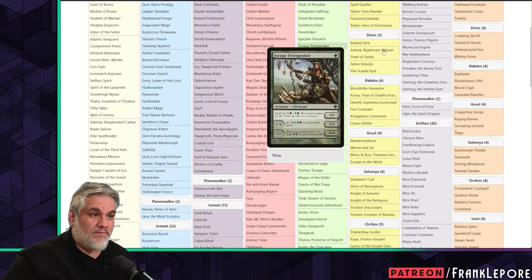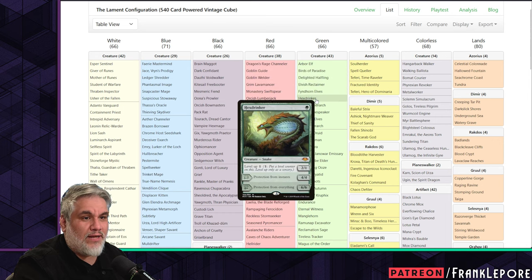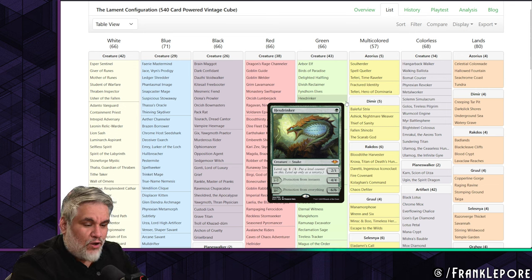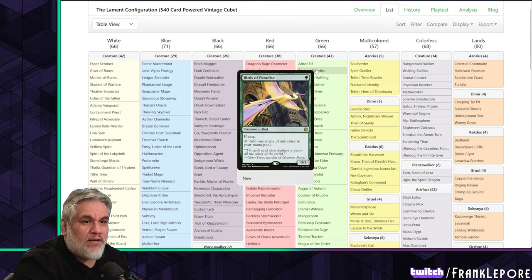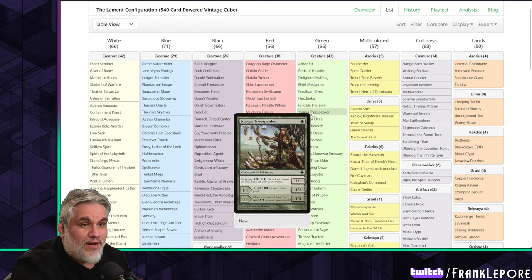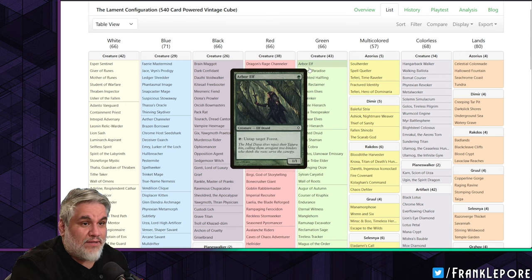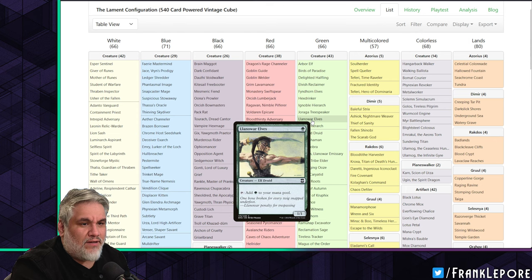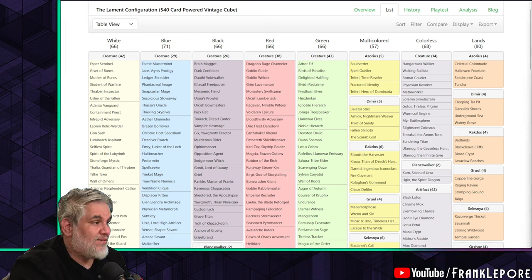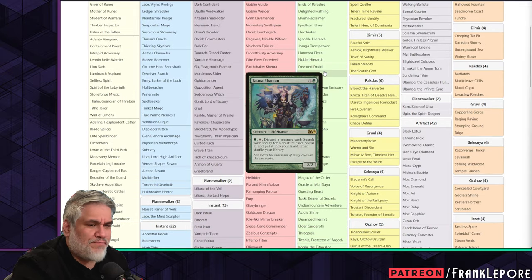In terms of one-drops, we pretty much have the same: Arbor Elf, Birds, Halfling Reclaimer, Findhorn, Hexdrinker, two Hierarchs, Llanowar Elves, and Dryad Tree Speaker. My configuration does not have Findhorn Elves — I think it's a little too redundant. All the other elves do something unique, and with seven mana dorks already, I didn't really need an eighth.